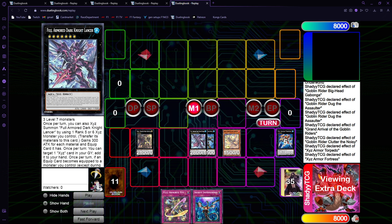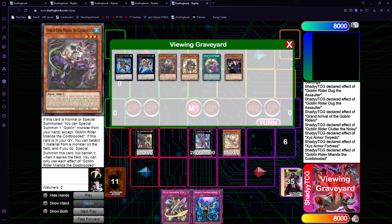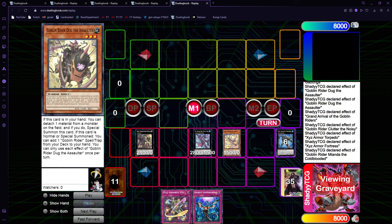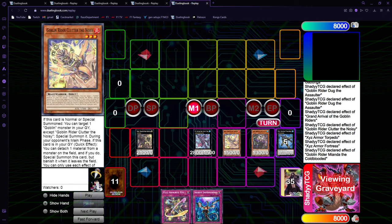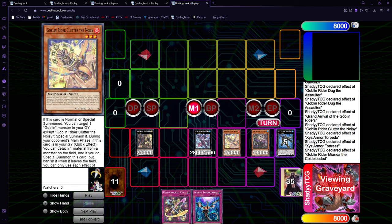Okay, we just search and go for the Full Armor Dark Knight Lancer. Now we can use Meanda's effect — because it's in the graveyard, it's going to detach the Armor Fortress to special summon itself onto the field. Now we have two options. You can either just link it off — I read the card and I didn't see a single XCs lock, so you can still link with this. I added an IP into SP as you're going to see right now.